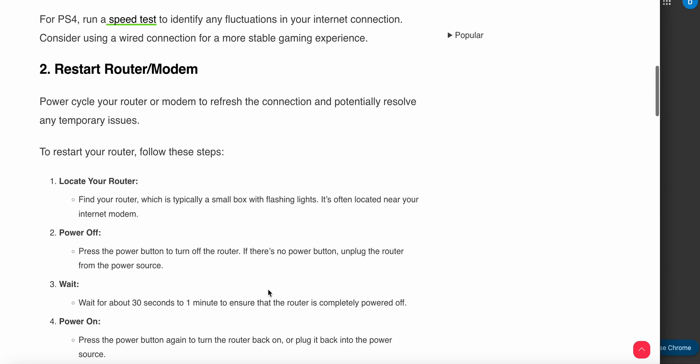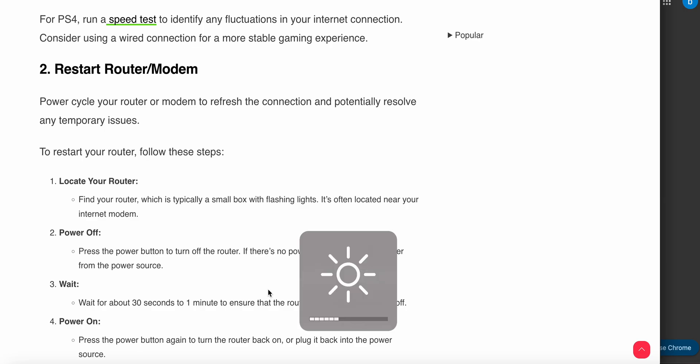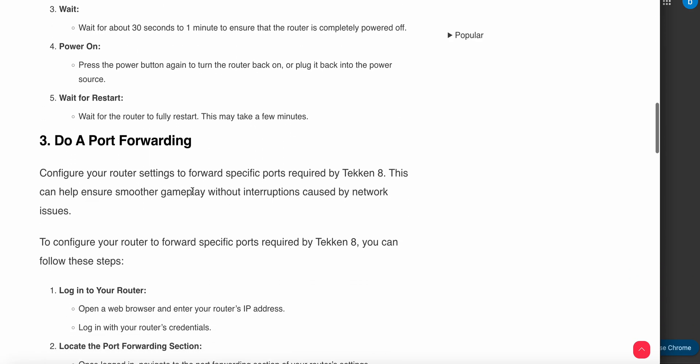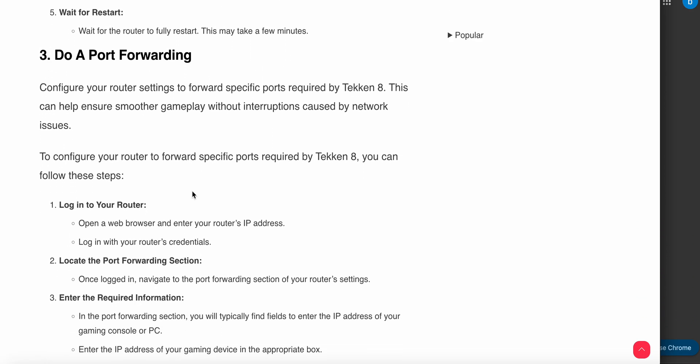Another step is to restart your router or modem. Power cycling your router or modem can refresh the connection and potentially resolve temporary issues. To restart your router, locate it — it is typically a small box with flashing lights — press the power button or unplug it from the power source, and wait 30 seconds to 1 minute to ensure it is completely powered off.